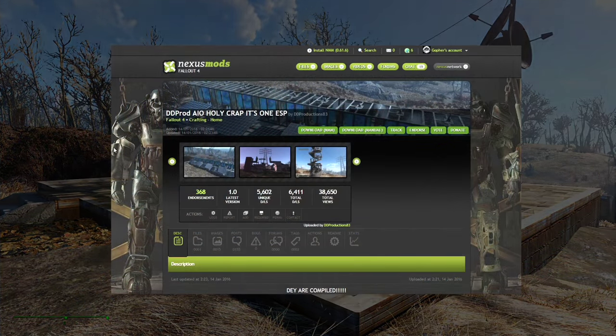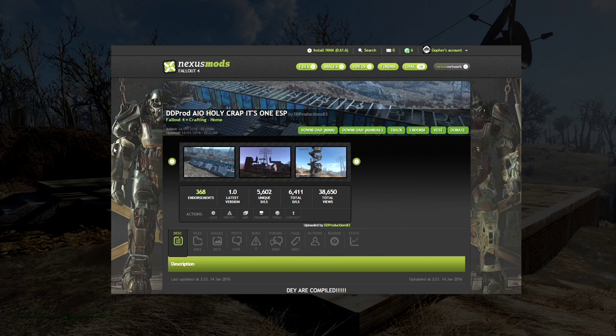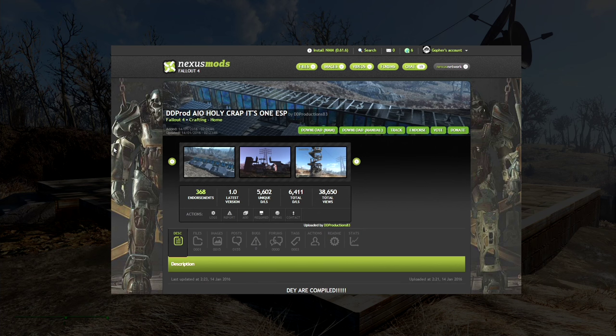There is now a single file download for DD Productions that contains all of his mods in one ESP. So if you use a lot of his mods, you may be interested in this one. Just be aware that if you replace a lot of his other mods with this mega mod, you will lose all of the items in-game in your existing settlements because they are associated with those old ESPs. You will still have the items in your menu and will be able to rebuild them, but any that you have placed will just disappear, and you won't get the resources back.